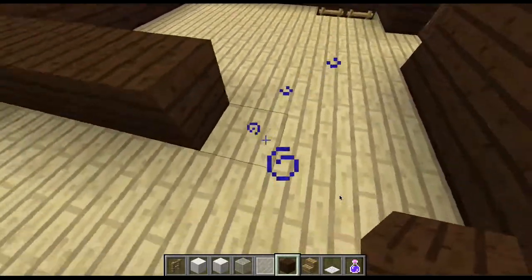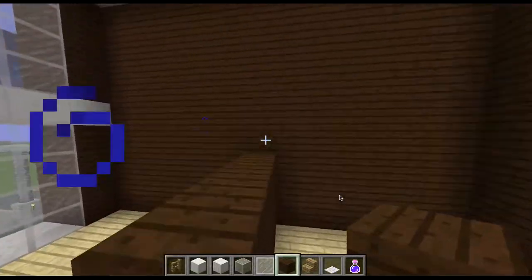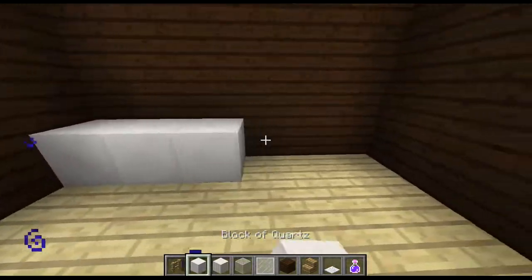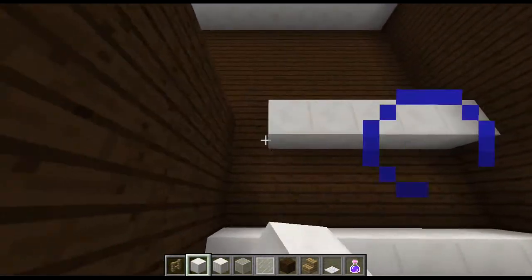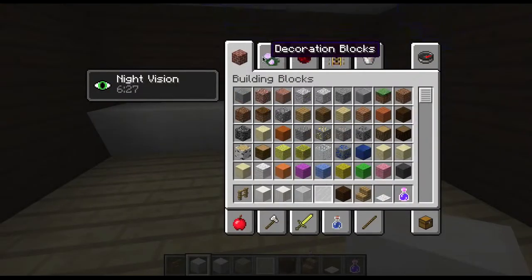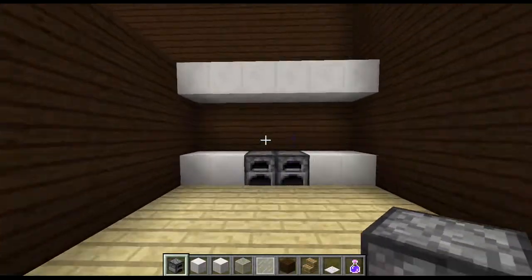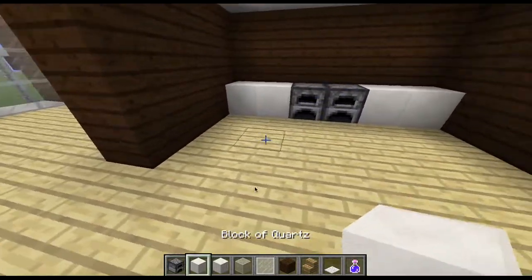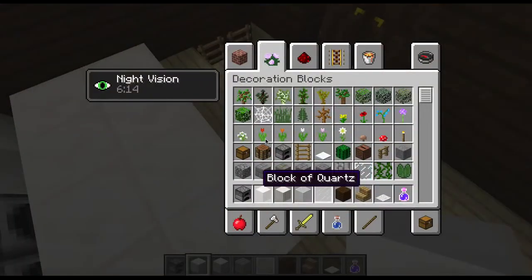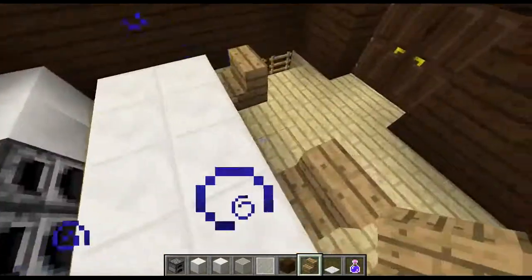Take out a block of quartz and go straight across, then go up two and go straight across. Get out a furnace, break these two, and place it like that. Then make a dining table like this, and get out oak wood stairs for little seats. Take the dark oak wood plank and go straight across, making a two-space gap in the middle, then delete the top.